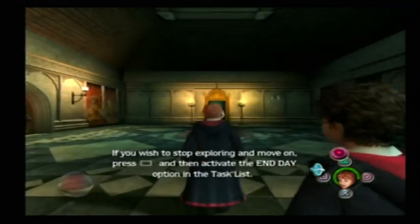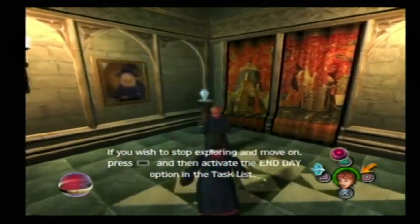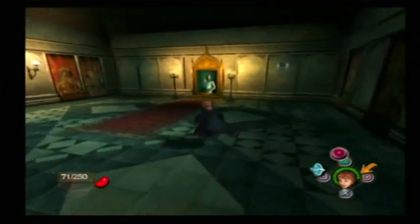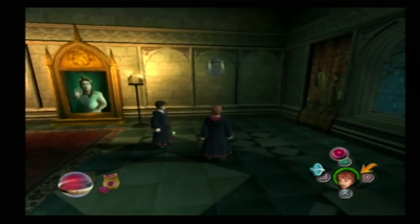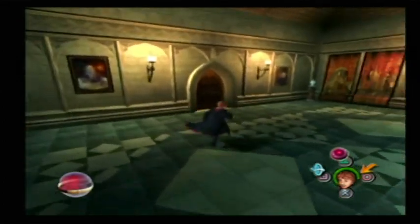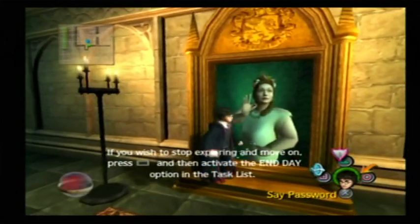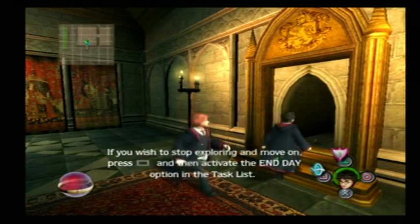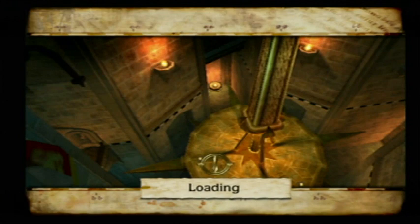We'll go to the Fat Lady's corridor. Already got 70 — 71 beans. And then there's another stink pellet cauldron over there. Let Harry say the password to the portrait of the Fat Lady: Fortuna Major. It's Fortuna Major this time — we don't hear her sing like in the Prisoner of Azkaban movie where she breaks the glass.